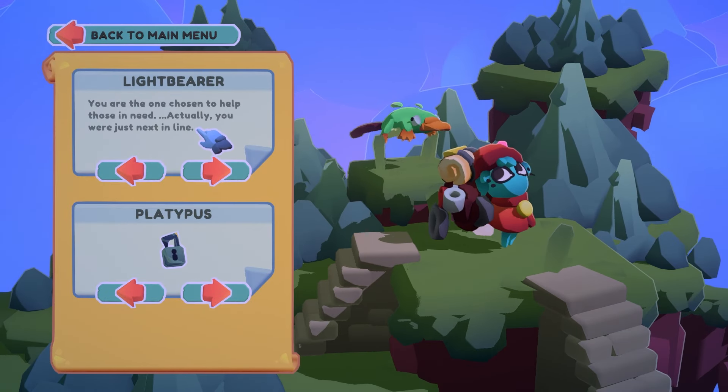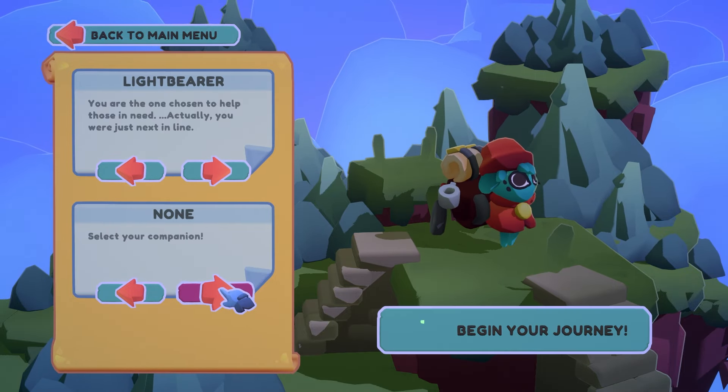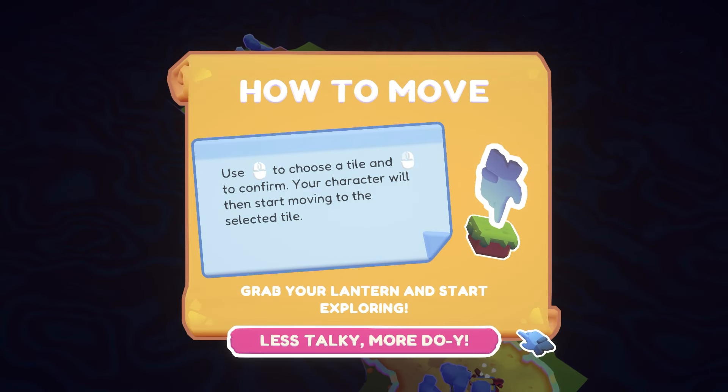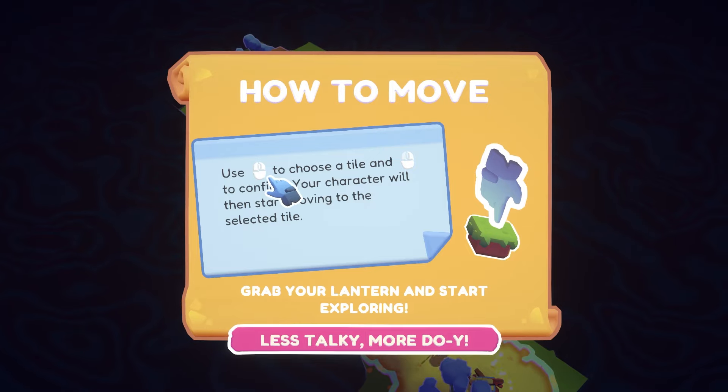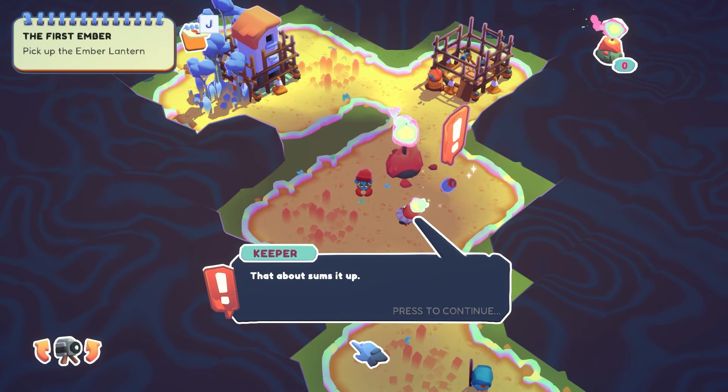New journey, Light Bearer. I had the platypus selected, that's why it wouldn't start — the platypus is locked. So we are in. I've got a coin girdle apparently, and I need to choose the tile, left click, and then you can move around, grab your lantern and start exploring. Less talking, more doing — sounds good. So that about sums it up — that's why we need light bearers to help us rebuild our village.